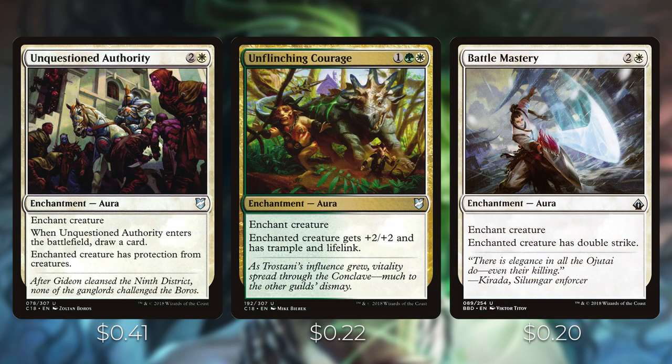Unquestioned Authority is two and a white — when it enters, draw a card; enchanted creature has protection from creatures. Great for getting your Voltron commander past blockers. Unflinching Courage is one, a green and a white — enchanted creature gets plus two/plus two and has trample and lifelink. Battle Mastery is two and a white — enchanted creature gets double strike. These are all great auras to pump our commander and get in for a lot of damage.